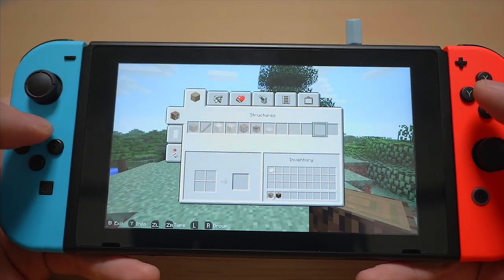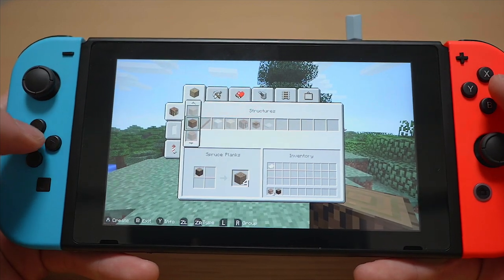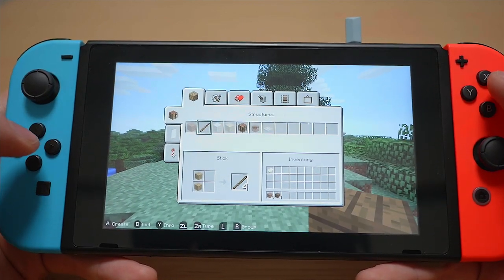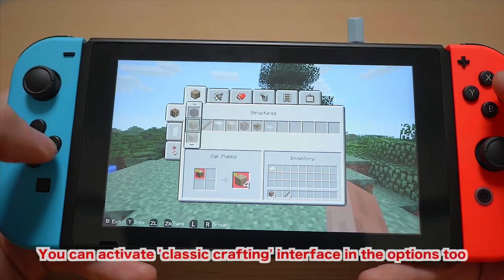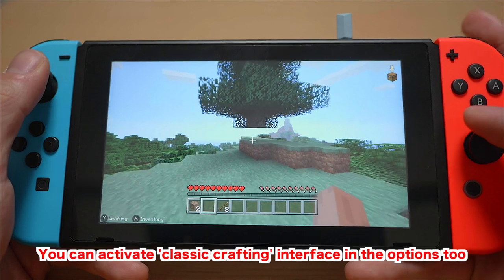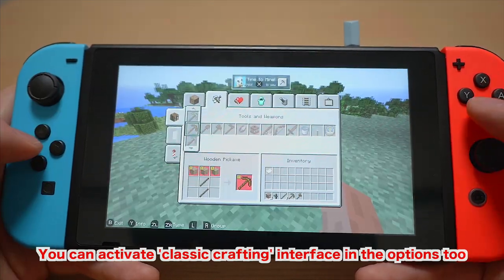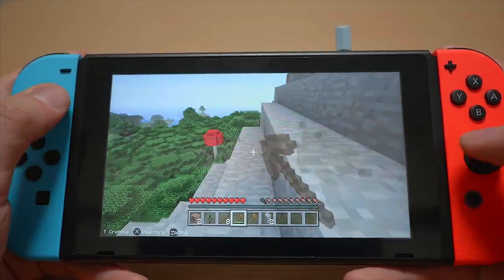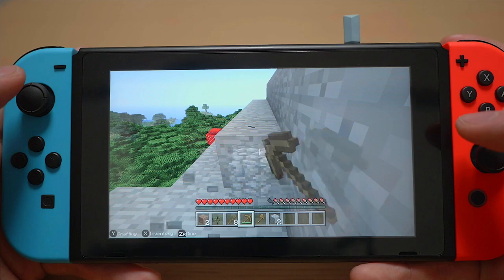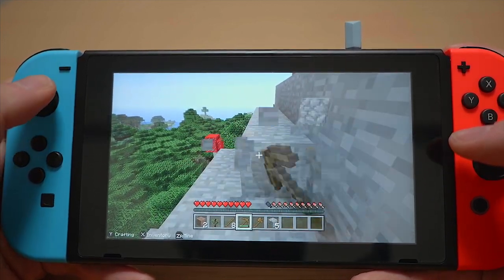Opening up the crafting interface — this is another nice thing about the console version: you don't have to know how to craft things. Other people will say that's a little bit of a cheat, but personally it just makes my life easier to not have to remember every recipe. Built myself a pickaxe — it's perfect. Screen size is great, all the icons are at a relatively fair size.